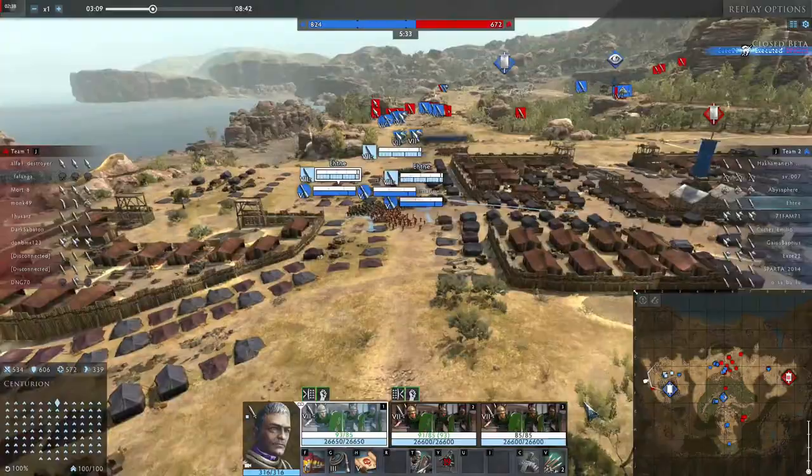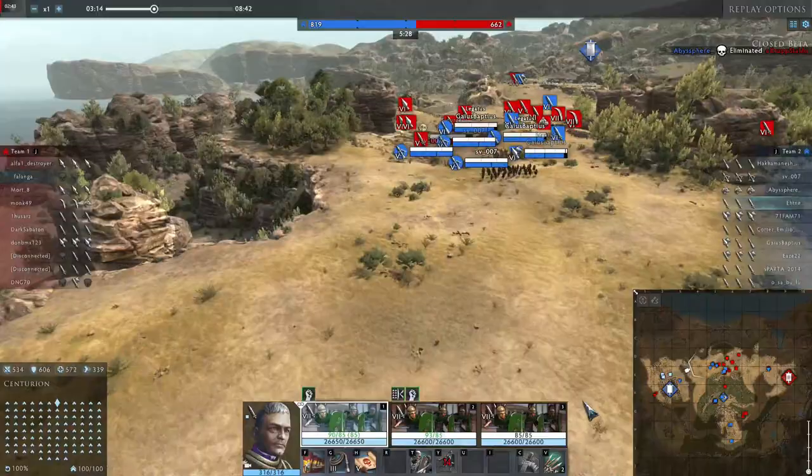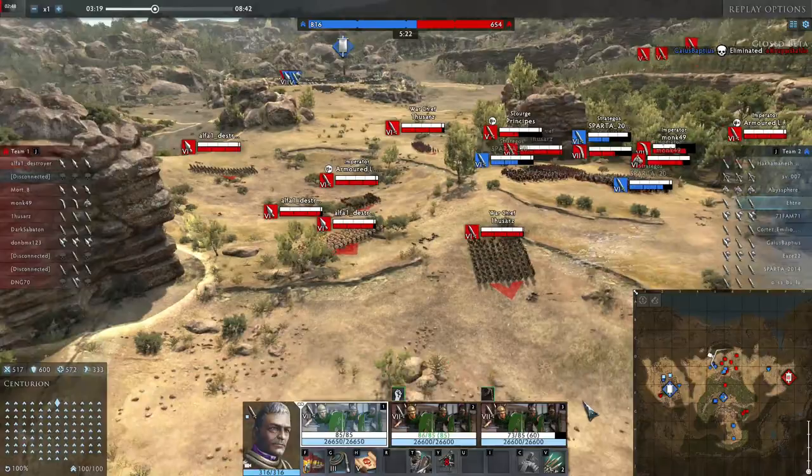Hello and welcome to the Clashing of Steel. Today we will be taking a look at another commander that comes with the Carthage faction: Commander Hasdrupal. He will be different from Hannibal, having more mobility and a lot of supporting power.